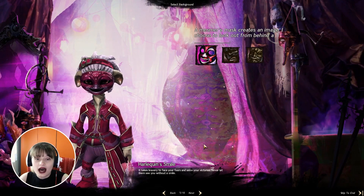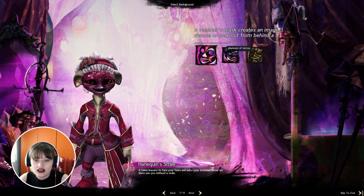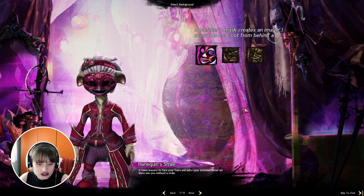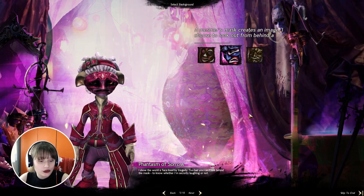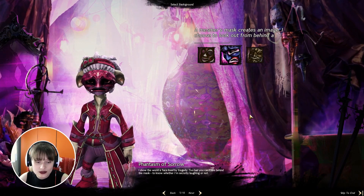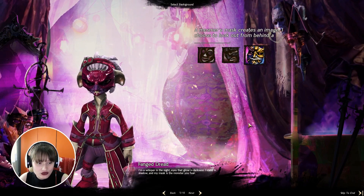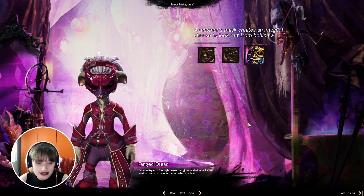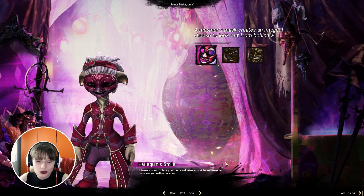A mesmer's mask creates an image. I choose to look out from behind. Harlequin smile: it takes bravery to face your fear and seize your victories — never let them see you without a smile. Phantasm of sorrow: I show the world a face lined by tragedy — too bad you can't see behind the mask to know whether I'm secretly laughing or not. Fanged Dread: I'm a whisperer in the night, eyes that glow in the darkness, I stand in the shadows and my mask is the monster you fear. I think we will go with Harlequin's smile.